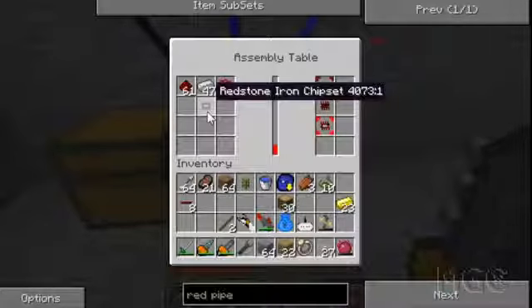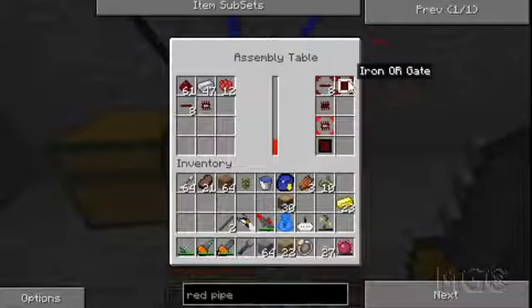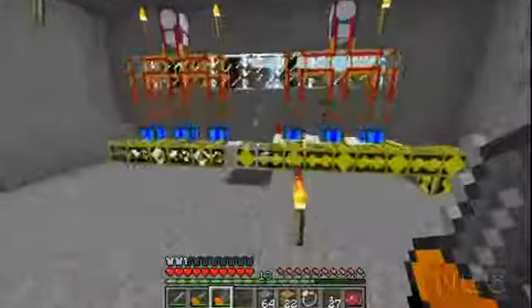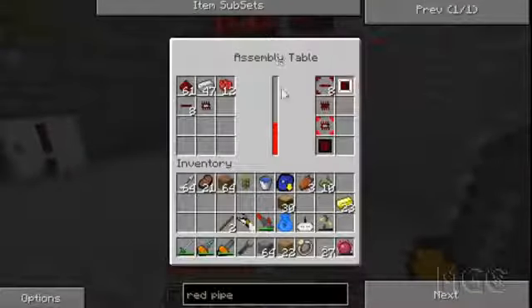If I put that in there with some red pipe wire I can now craft gates - an iron AND gate. It's kind of hard to explain what they do once again, but it's good to have them ready because I'll definitely be using them in the future. I'll let some of these components craft and I'll be right back.